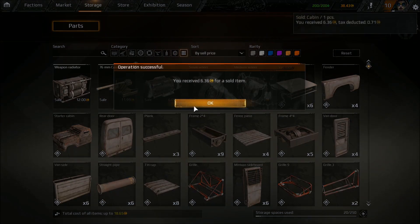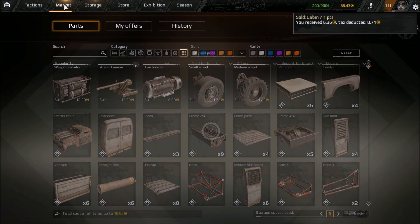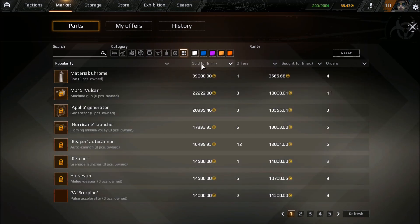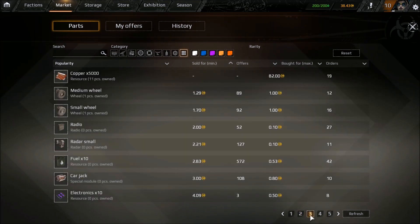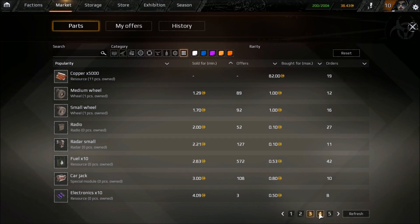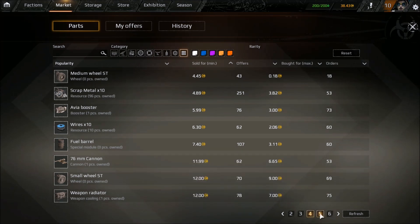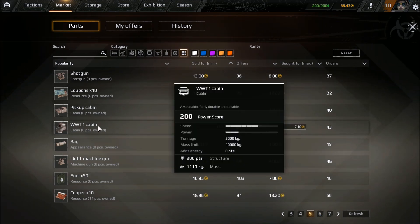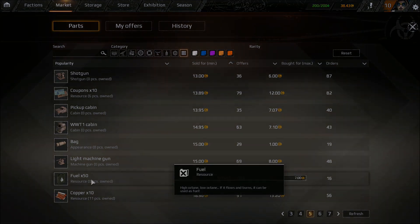Tip 8: as you gather equipment you're going to want to sell it. If you go to the market, you'll find things you can buy at a cheaper price — things you don't necessarily have access to at your current level, like prestige items that help increase the points you get from each round, such as lights, bags, spray paint, copper, or wire. It's not always the best option but keep checking, as you may get some bargains.